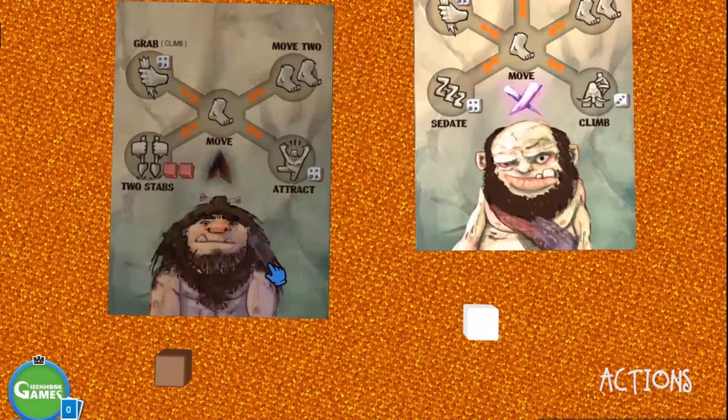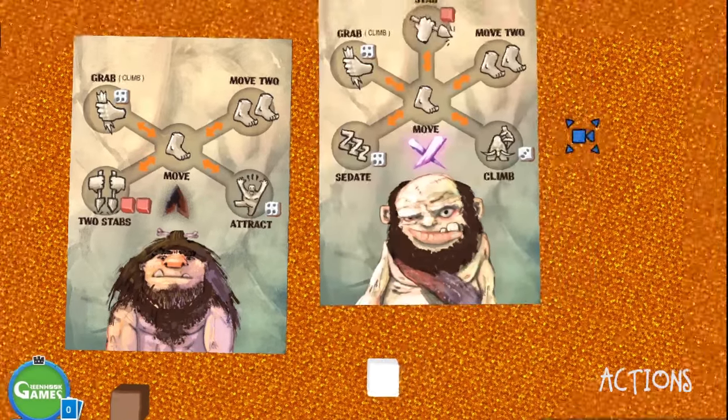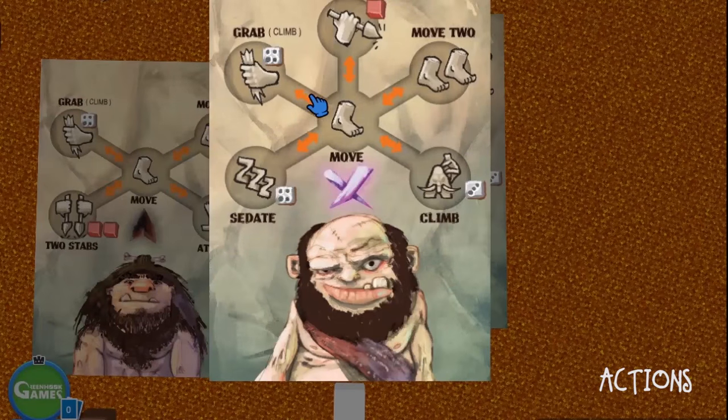We'll have to choose something for the white Caiman. He can either grab and move like the other guy, but he has some other actions: sedate and move, and climb and move and move. Placing it on this orange means you can move one and then try to climb, or try to climb first and if unsuccessful, move one — any order you like. He also has a regular stab action.